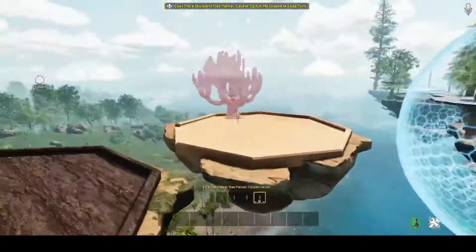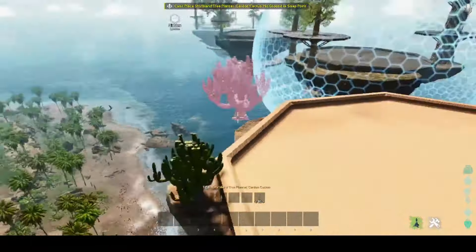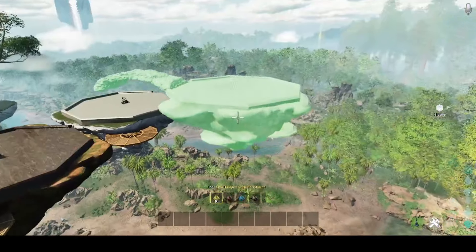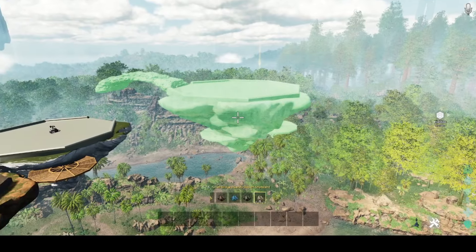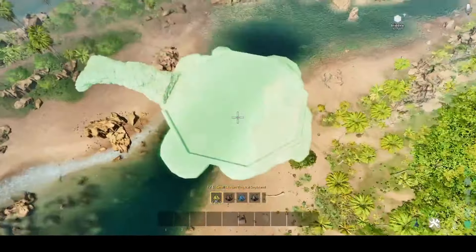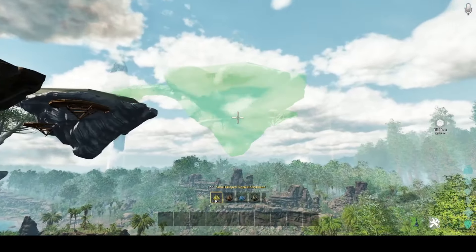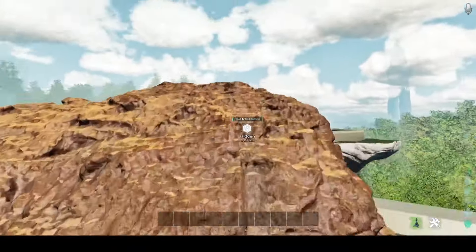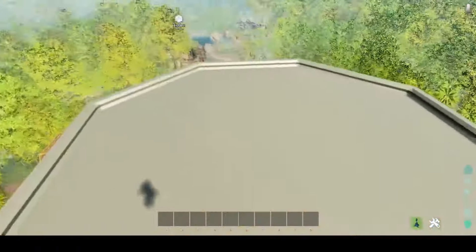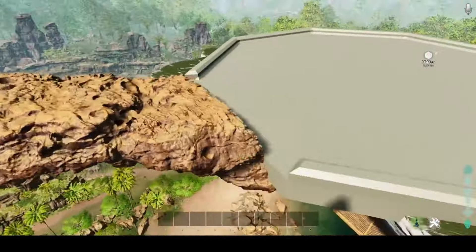The small Sky Islands can also have decorative trees snapped to them. There's also the small bridge Sky Island — it comes in the same biomes: tropical, redwoods, snow, swamp, and sandy desert. You can line it up how you like it and place it down. There you go — a nice little bridge going over to your other island. You may have to line it up a little differently, or just build some steps if you misalign it.